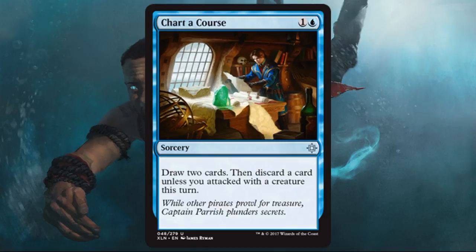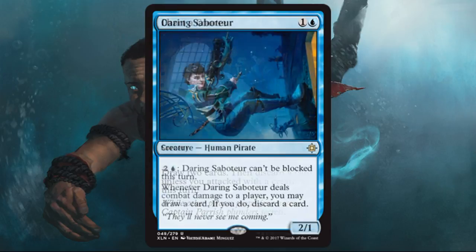Remember when you build those limited decks: yes, creatures are your biggest concern, followed by removal. After that, you do want at least one or two draw spells to keep your deck moving and help you get through some tough times. And if Chart a Course is what you got, that's what you got.